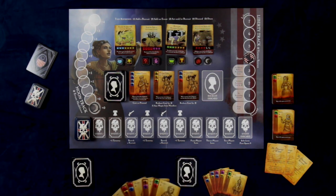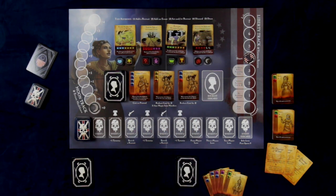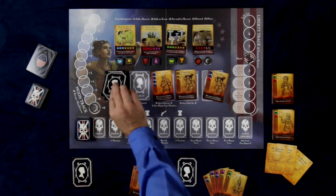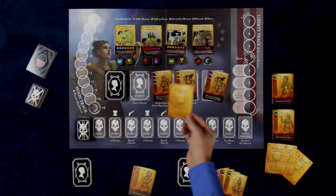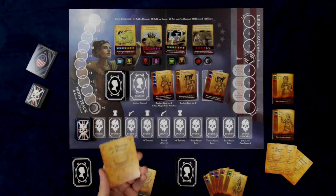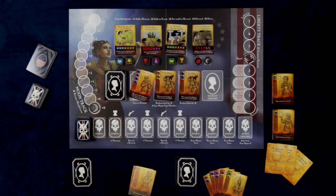On a player's turn, they're going to do a few things. First, you're going to add a recruit to this line. Now, if the line is already filled, other than on the first turn of the game, the one here would slide over and the others would come in order for a new card to fill it, unless you pull one of these Blessing cards. If a Blessing card is pulled, then you're going to do one of the two things on the card and leave the line as it is.